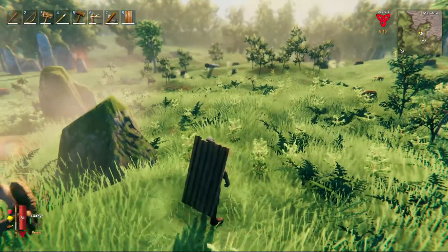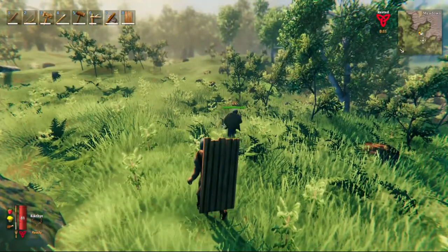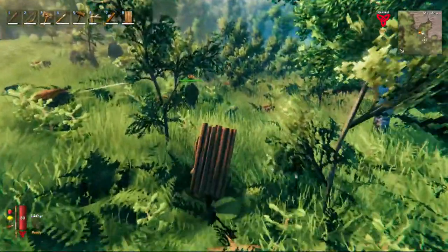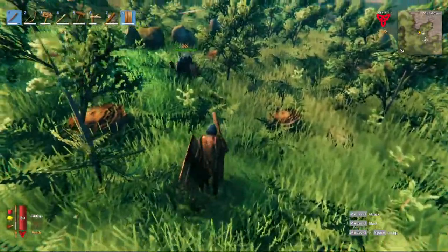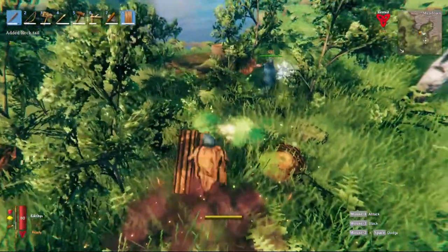Hitting R again brings them both out. It feels minor but it's a lot less annoying than hitting a hotkey for your weapon and shield when you end up in combat. So if these Necks want to start something — now we're ready to roll.